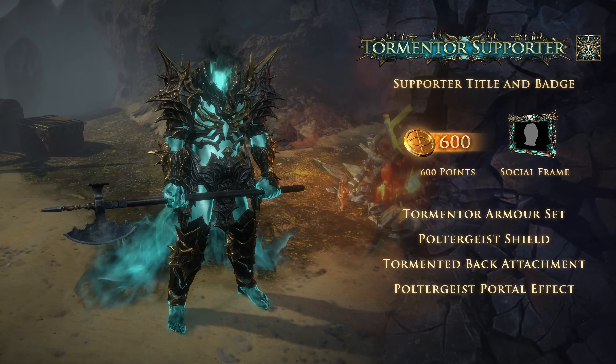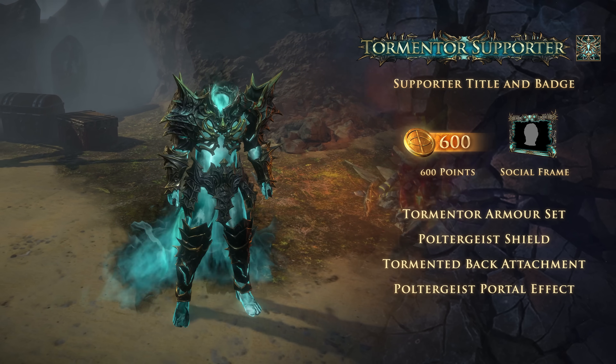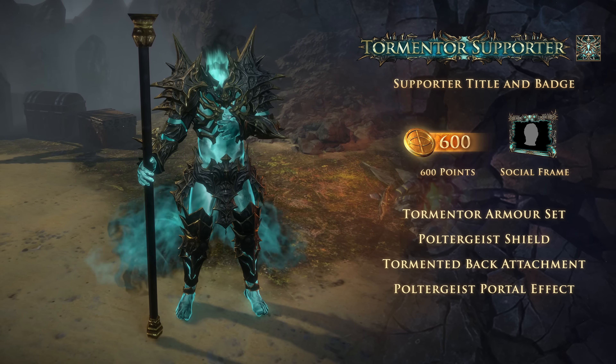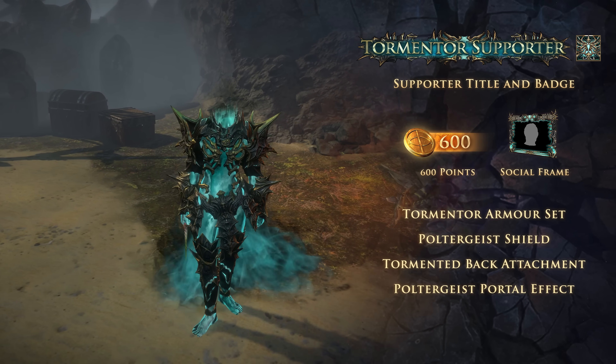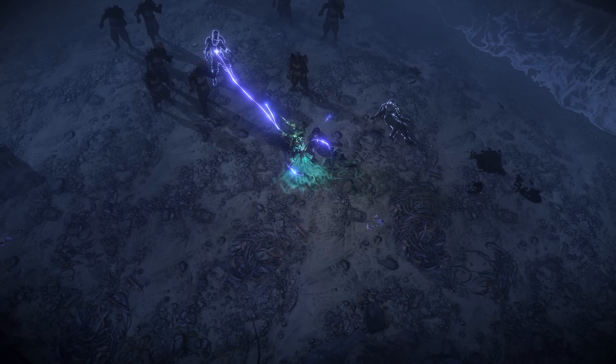The Tormentor Supporter Pack contains its full value in points, a complete armor set, and three additional microtransactions. The Tormentor armor set absorbs the souls of your defeated enemies as you gain flask charges, and releases them in a torrent when you use a flask.